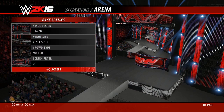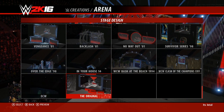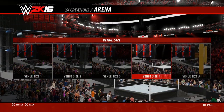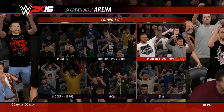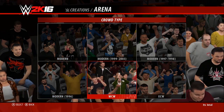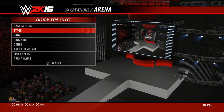You've got the base setting here, which is basically just your basic stuff — your stage design, basically what you want to start with. I usually go for the ECW arena, but we're gonna do this original one instead — it's kind of like their own custom design. Venue size I don't quite understand because it just shows you a little picture, so I always go for venue size one. Crowd type you've got modern, modern 99 to 2003, 97 to 98, 1996, WCW, and ECW. I'm gonna do modern on this one. Screen filter you've got 90s, late 90s, 1990s filter, and 80s — we're gonna do off, then accept.